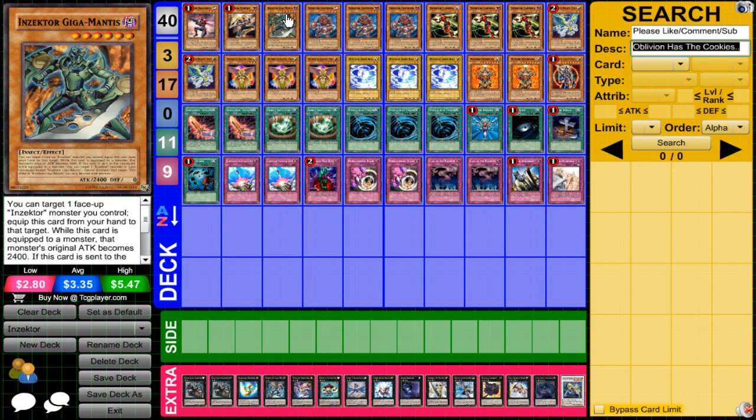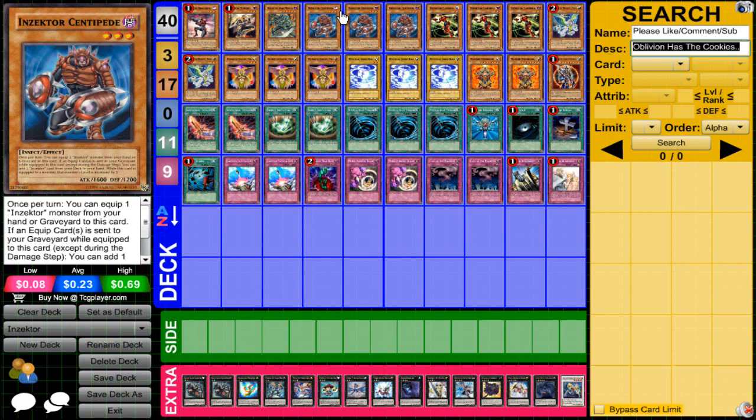You run one Mantis. You can get away with running two, but I honestly don't see the point since it's searchable by Centipede, which I'm running three of. Centipede is literally the heart and soul of the Insector deck now — it basically carries every Insect on its shoulder. Insector Centipede is basically your searcher of the deck.